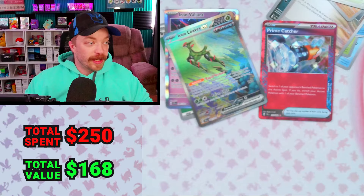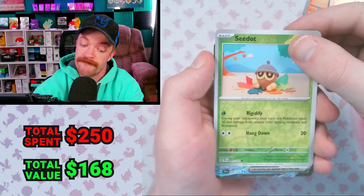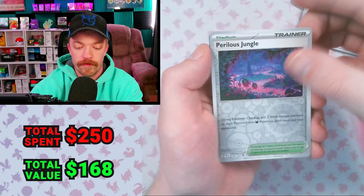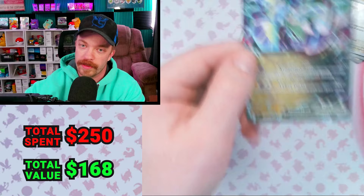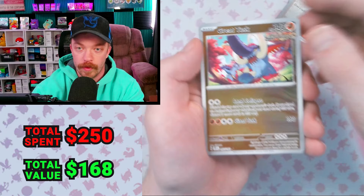And now for the finale and the main event — the booster box. Pack number one, we got Toricat Reverse, Seedot. We have a pull — it's Walking Wake again. Gems Lapras, trainer card, Beheeyem, trainer card, Reverse Dunsparce, Reverse trainer card. Eevee Reverse, Dunsparce, Reverse Milotic, baby EX. Rapidash, Fulton, Mudsdale, Reverse Morty's Conviction. We got the Great Tusk Ancient Reverse and Roaring Moon Ancient holo.